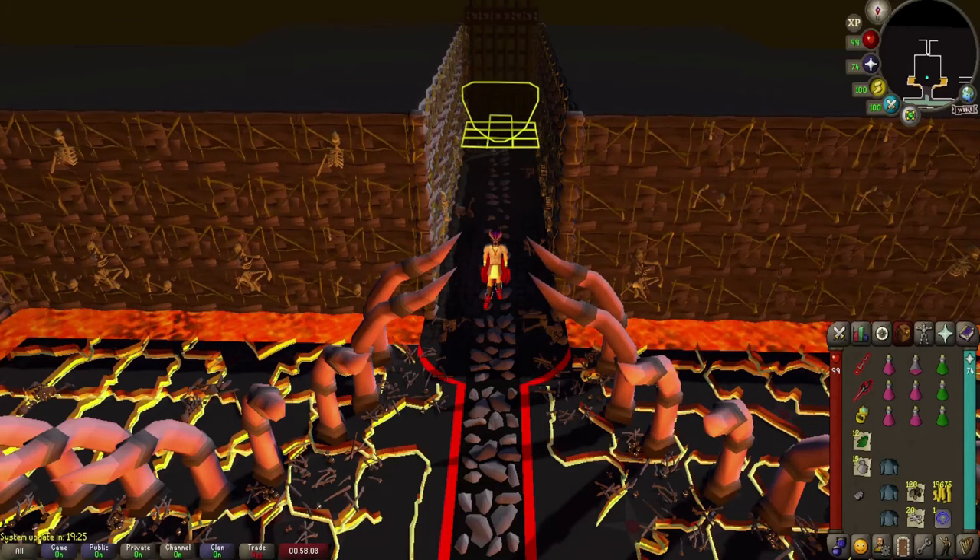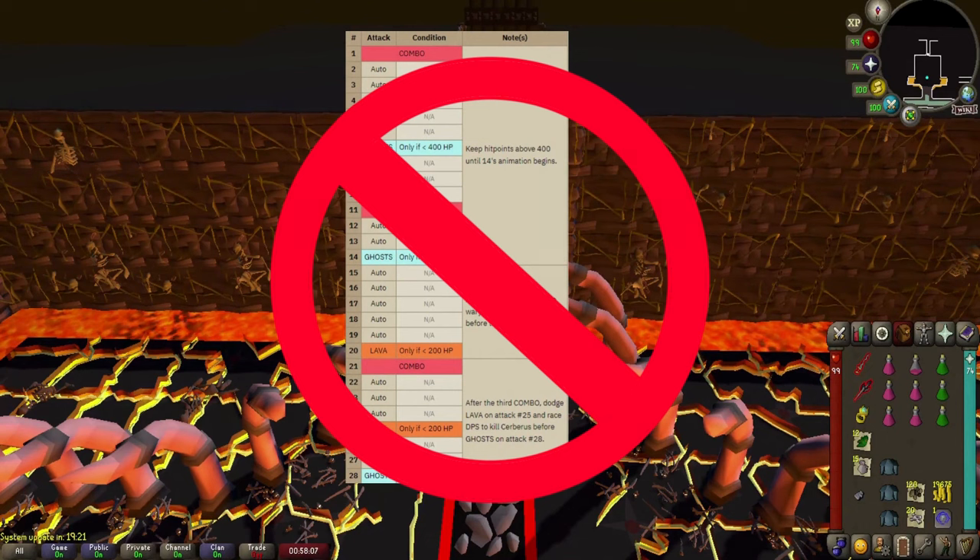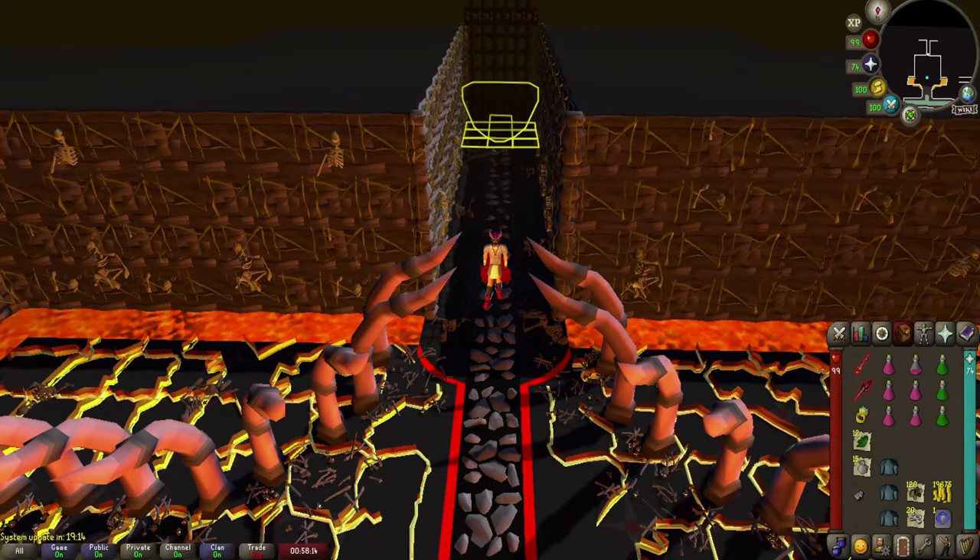Welcome to the best Cerberus guide you're ever going to see. You don't need to stick your timers on anymore — you can stick those in the bin. This takes around two to two and a half minutes to kill the boss, pretty much the same as other guides. However, with this guide, you're going to take zero damage and not activate the ghosts at all.